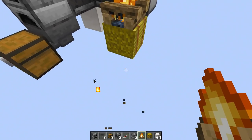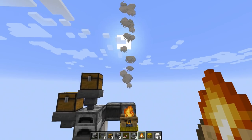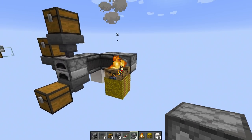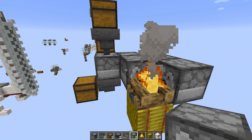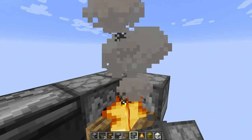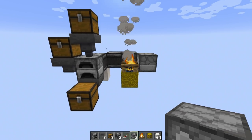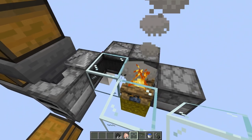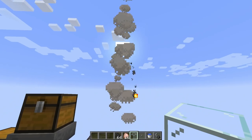Behind that second observer place a dispenser facing whatever direction you'd like — but it should be facing a campfire. I recommend placing a hay bale underneath that campfire so you can see the smoke from a long ways away. Then we need one more dispenser, and that's up to you — you can put it on the left or right of the campfire, so long as it is touching and facing the campfire. You'll also need two more building blocks on the other sides of the campfire.